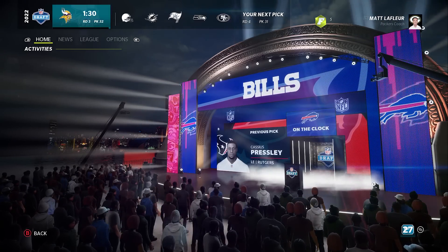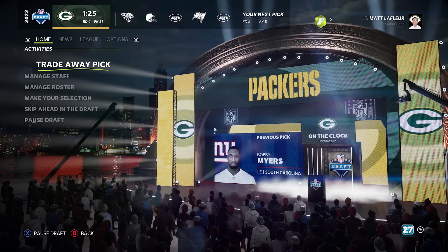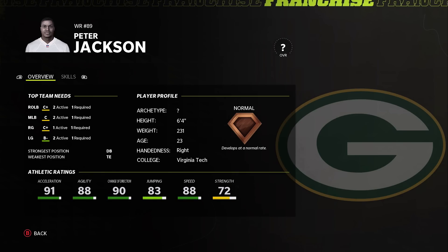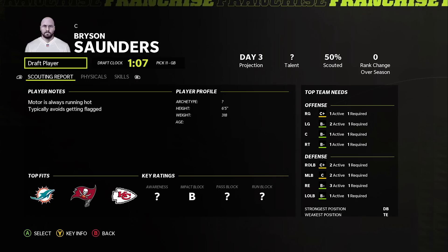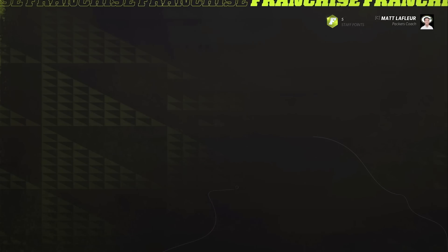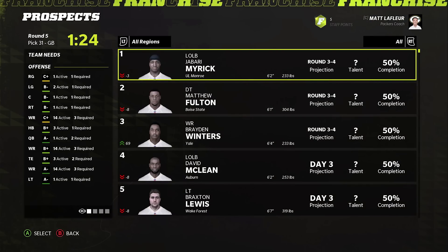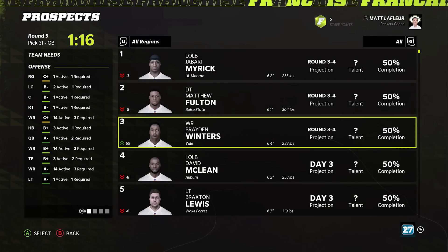I'm looking at the middle linebacker and the one Yay suggested to us — both were similar round projections, so I decided not to go for either. This wide receiver does look decent even though he's 23. I'm going to grab him — normal development trait, 88 speed, 91 accel, six foot four, 231 — probably put him at tight end two or tight end three. The center looks decent — 22 years old with pretty good strength. Bryson Saunders, normal development trait sadly.